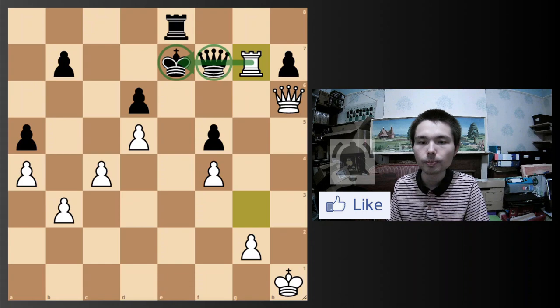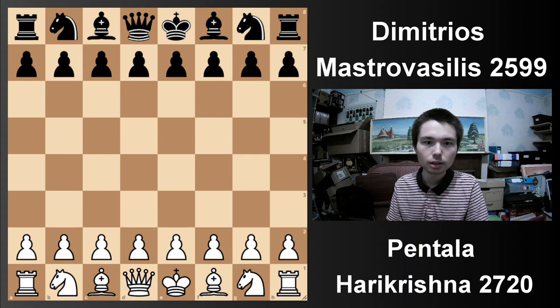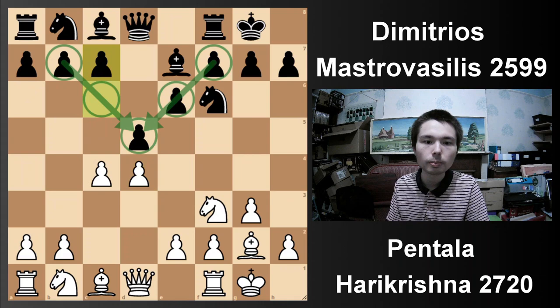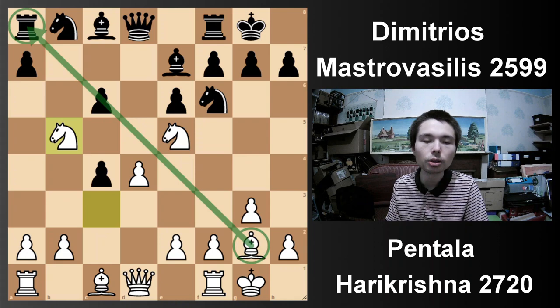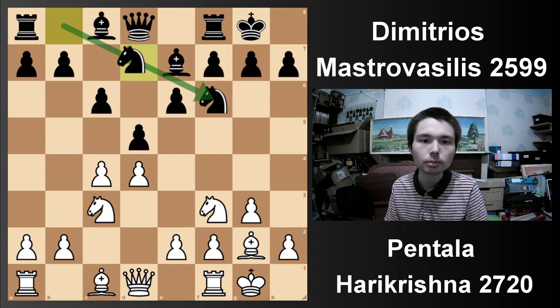Now we have the final game. White is Pentala Harikrishna, 2720, versus Dimitrios Mastros Vasilis — rating difference of 120. What opening are we going to get here? The Catalan — one of the best ways to play with white, and one of the best ways to defend with black. D4, many options for black — you can strike in the centre. But the guy plays c6, setting up a solid triangle setup. Knight c3 — you can take but then white actually gets the pawn back very fast. You can't defend because take, then the bishop attacks the rook. You can block but then you just come back and you've got these two ugly pawn moves. Now going back to the game — this didn't happen. Black just chose to develop the knights. They defend each other, and now Qd3.